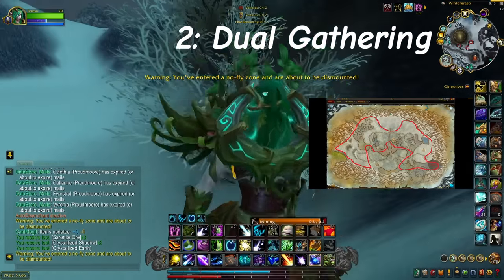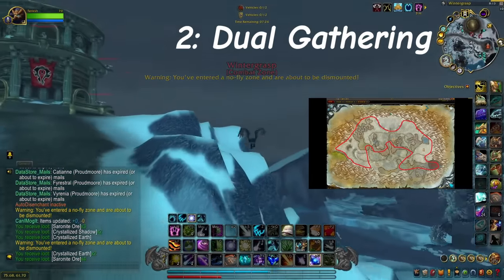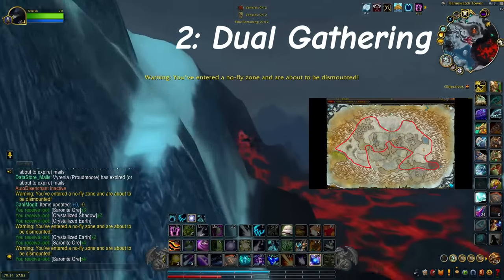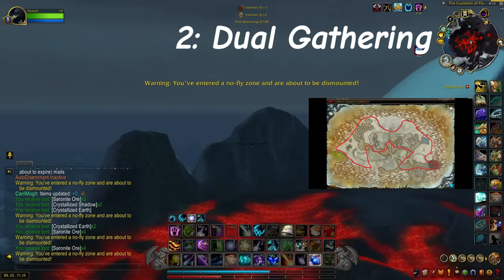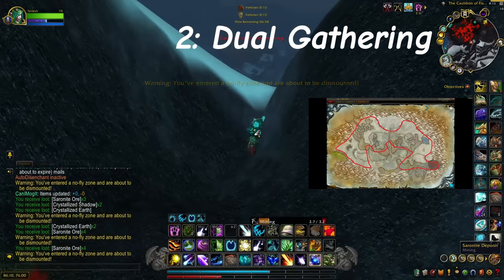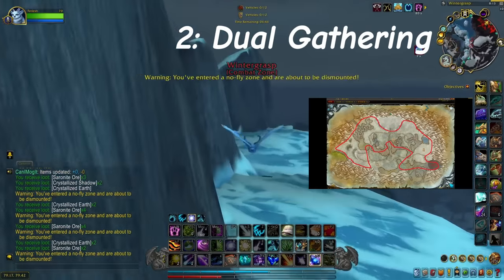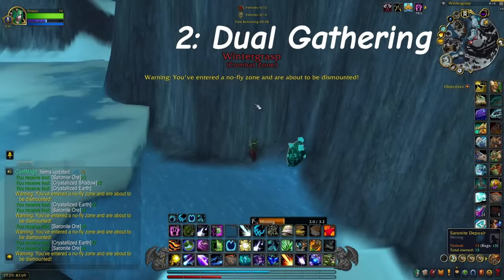Personally, the Wintergrasp Farm is my favorite because the Titanium Ore sells so well and at such a good price. But there are also a ton of other good routes such as the Terokar Forest — I made a video about that recently. Just check prices often; there are tons of good ones. Even mining for things like Monelite Ore and Stormsilver Ore in Kul Tiras is very good still. As simple as it sounds, gathering has made me a lot of gold and it can easily make you a lot of gold. That is why it is number two.